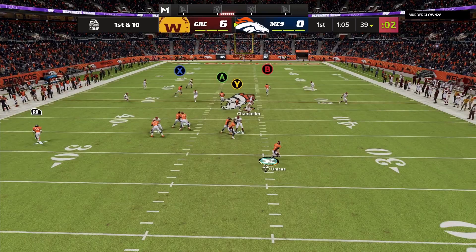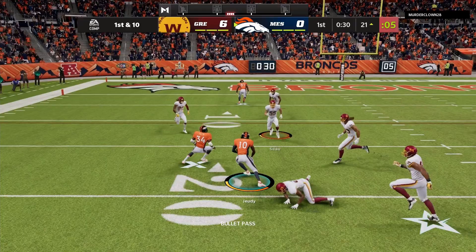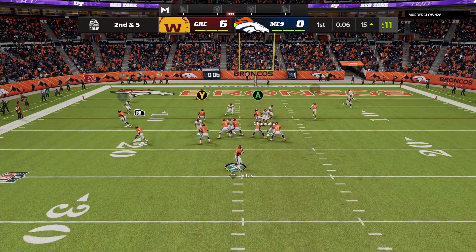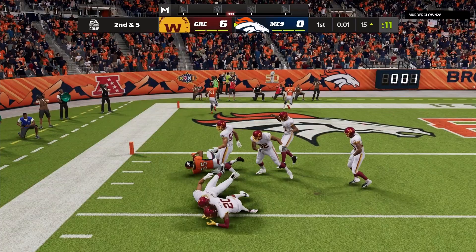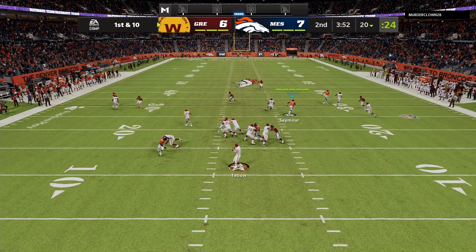I'm going to hit Vernon Davis, who shakes off a few tackles — nice little pass by Johnny Unitas. Rolling out right, trying to find Calvin Johnson, and he is open and makes the catch for a huge gain down to the 21-yard line. Hitting the flats to Jerry Judy, who breaks a tackle for about 6 yards. Second and five — hitting the flats again to Vernon Davis, down to the 3-yard line. The guy's going for strips this game.